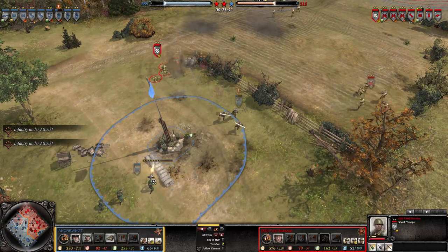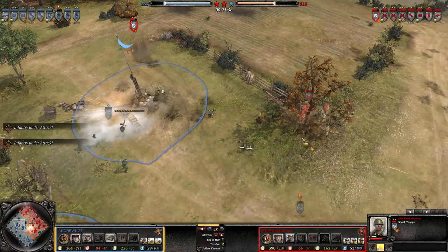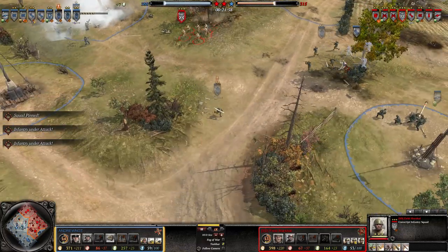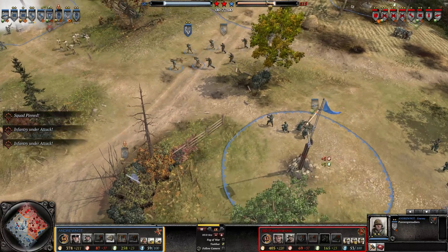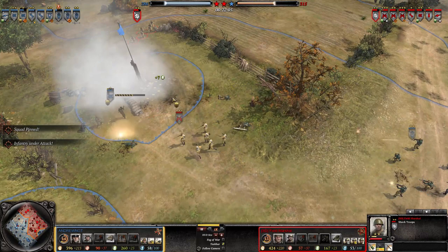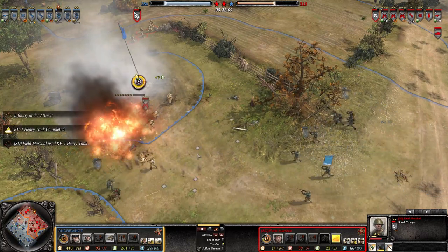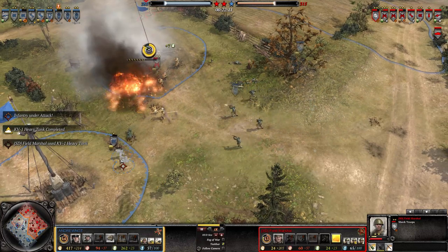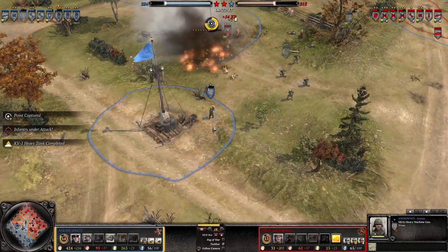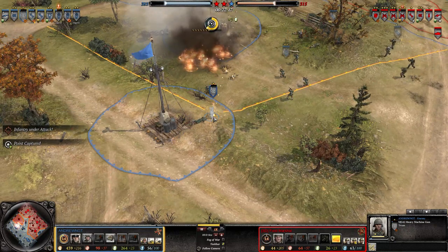He's placing his MG42 nicely but this sandbag is not complete, and immediately he's suppressing me. I will throw a smoke grenade right away - there it is. We can move now. Here come the Panzergrenadiers and pioneers trying to outflank me. I'm throwing a Molotov behind in case they decide to retreat - not a bad decision, but it didn't do much.